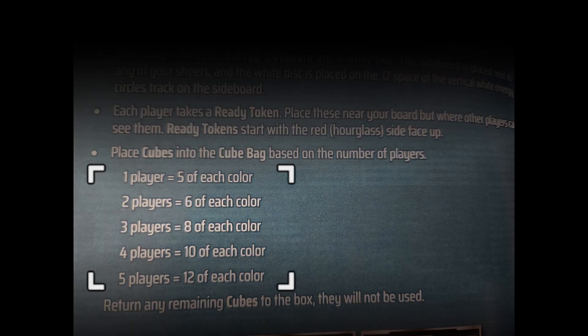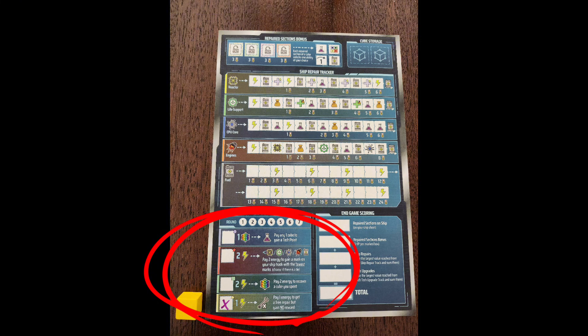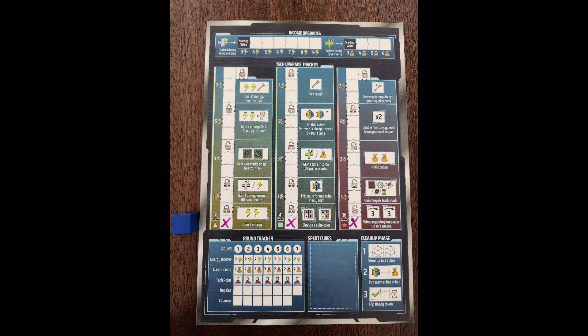Next, sort out the number of cubes you need based on player count as shown in the rulebook. Then randomly grab two cubes from the bag. Make sure these two cubes are different colors; if you draw two of the same color, put them back and draw two new ones. Once you have two different colored cubes, pick one to select your special captain skill, usable once per round. The other cube will be used for your tech upgrade — cross off the bottom two boxes on whichever color you choose. If you choose blue, you'll cross off the bottom box on all three trackers. Once everyone has selected their captain skill and tech, put both cubes back in the bag. This is the end of setup and you are now ready to play Stellar Drift.